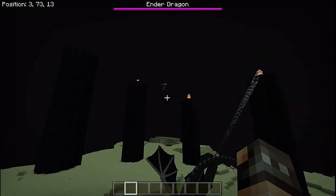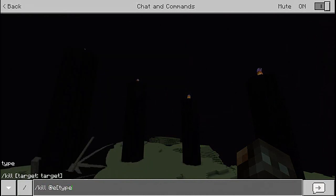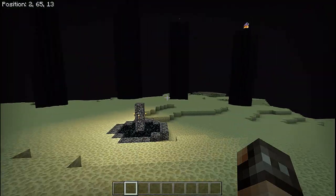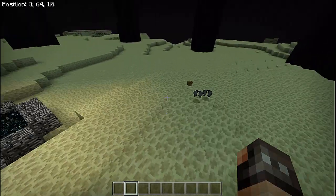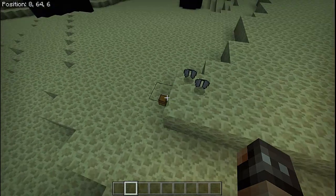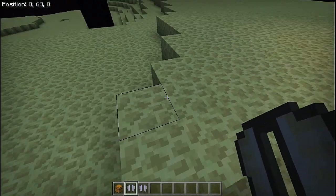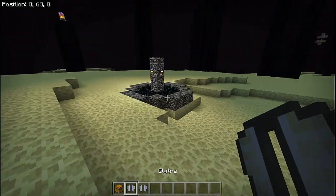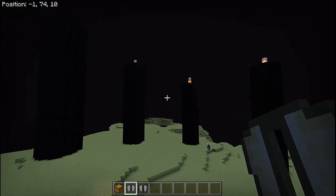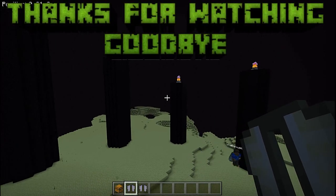We're going to kill at entity type equals ender dragon. The ender dragon dies, you get your XP raining down, and then over to the side you get your single elytra. That's a prime example of why you don't want somebody playing with the chest down there — we currently have two. But we have our chest, we have our elytra, and that's going to wrap it up for today's tutorial. If you have any questions let me know in the comments, please subscribe, and I'll catch you next time.